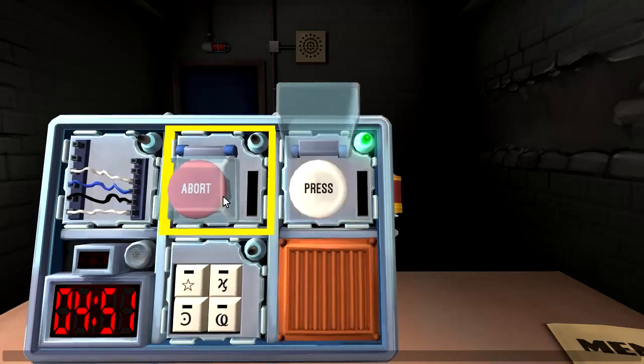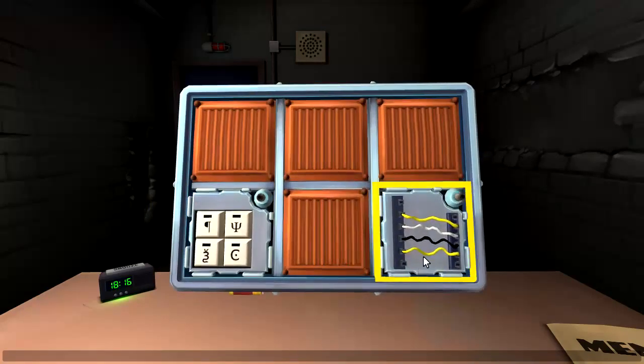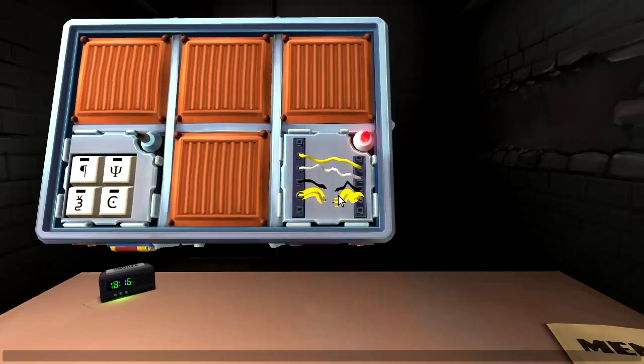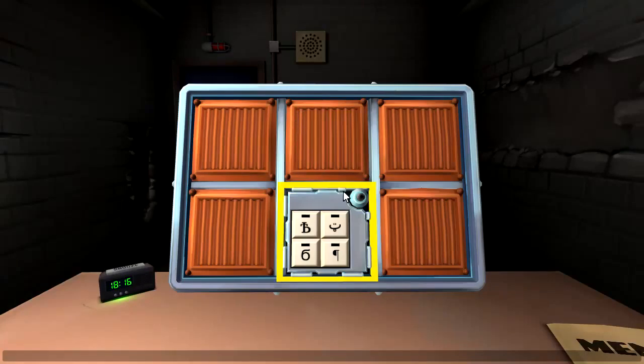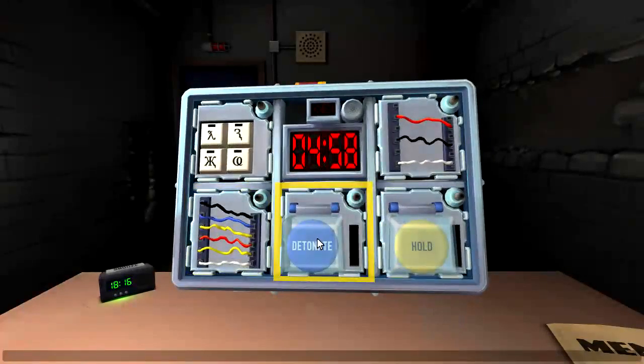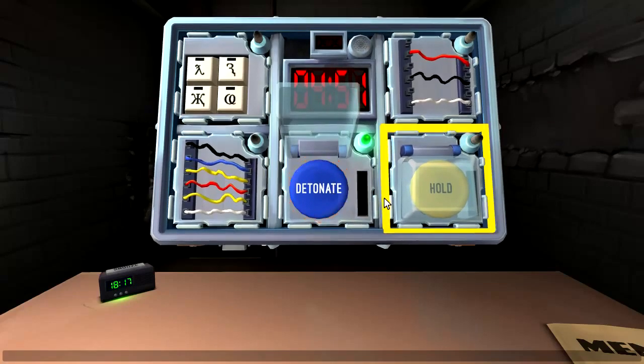Please let there be a button — I don't see a button. Trying to remember what digits are supposed to be in the timer for this one. Yeah, I think it was a one. Cut the black wire — nope. The last wire — nope. Who needs the manual when you could just guess? By determination, I will win this.